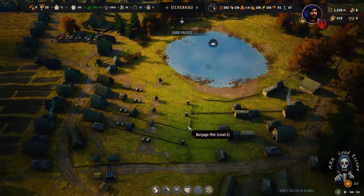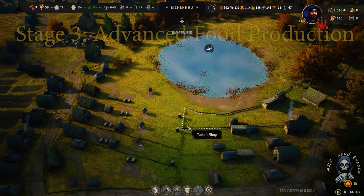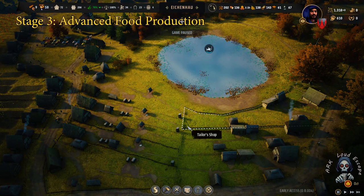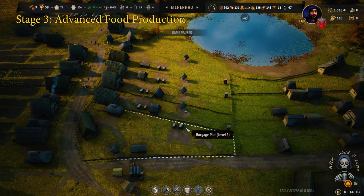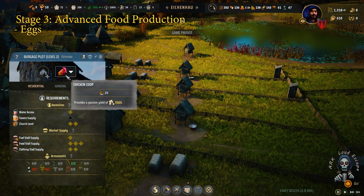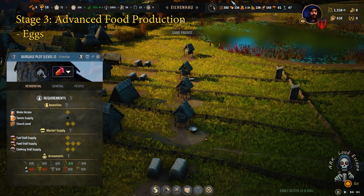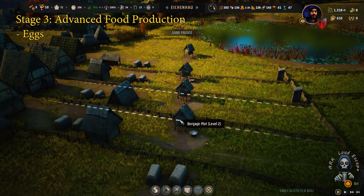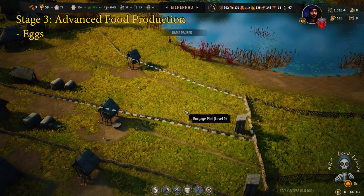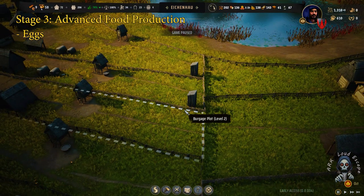Now let's talk about the third stage, which is advanced food production. The first thing we are going to talk about is farming eggs. It is a bit more expensive than vegetables, but eggs are a nice way to feed your people in the mid-game stages. I believe you need to increase that number really high after you have plenty of burgage plots in your settlement.